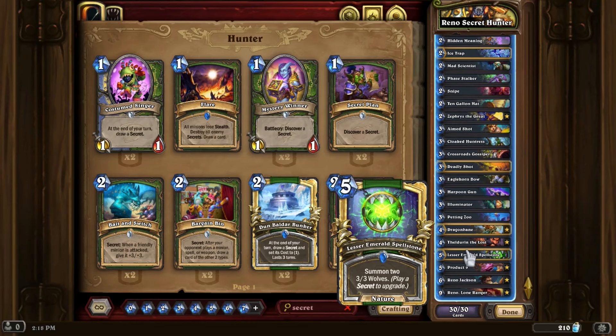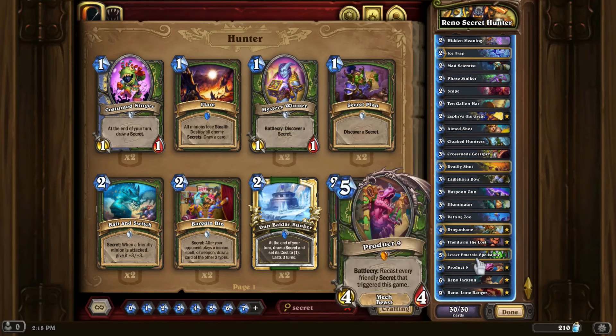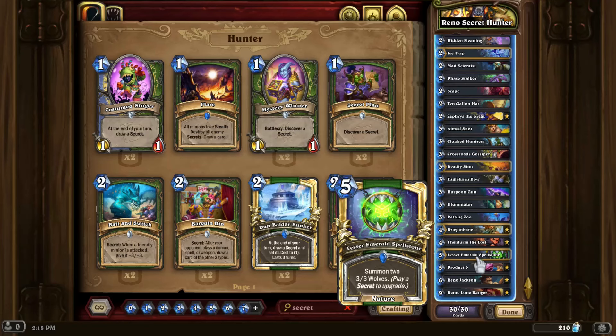Sometimes you can summon a board of 3/3s. Unfortunately, even with the Spellstone, Petting Zoo, and even a Product 9, secrets are in a rough spot — especially in Hunter. Even Secret Mage, which is the only good secret list that really exists, doesn't see any play. And you'll probably see that in these games.